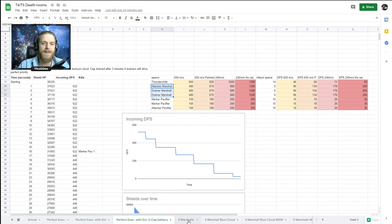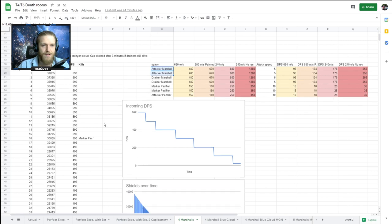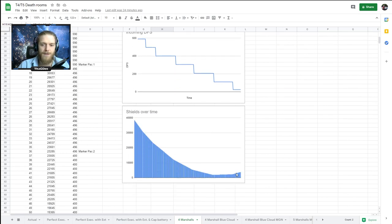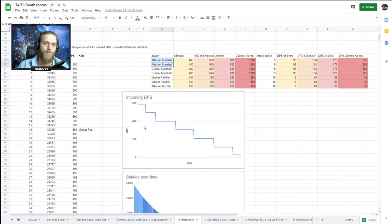These scenarios are with a single Thunder Child and three Marshals. I also looked at what it would look like with four Marshals and no Thunder Child - two drainer Marshals and two Attacker Marshals. With the shield extender rigs, the medium cap battery, the low-grade Nirvanas for an extra 15%, and the Shield Operation bonus, you are very likely to survive that wave.